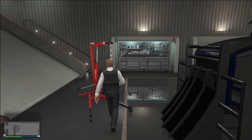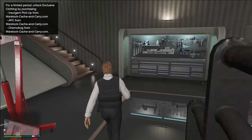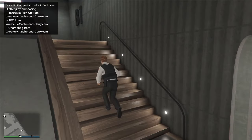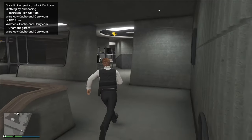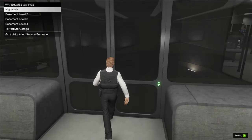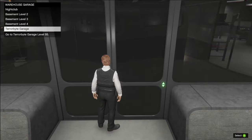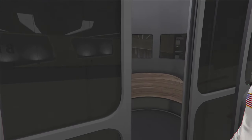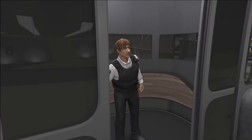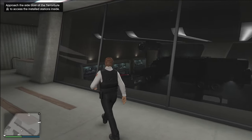To purchase the Oppressor Mark II is very easy. Even as a level 1, you can go right over to Warstock and purchase it. It's upgrading the Oppressor Mark II that makes it quite a lengthy process. We are currently in our nightclub, and the last level of the nightclub garage is called the Terabyte Garage. We need to own a Terabyte to upgrade the Oppressor Mark II, and you can only store the Terabyte inside of the nightclub — so you also have to own a nightclub.